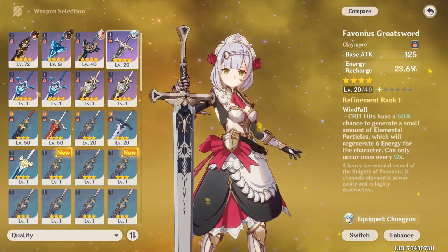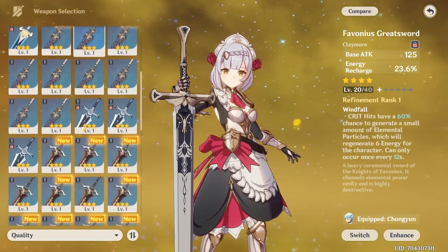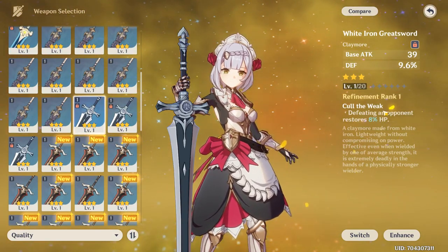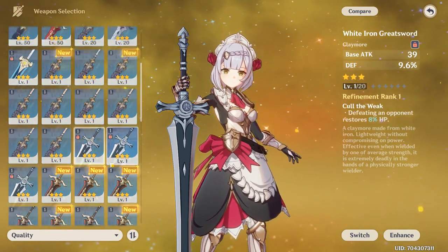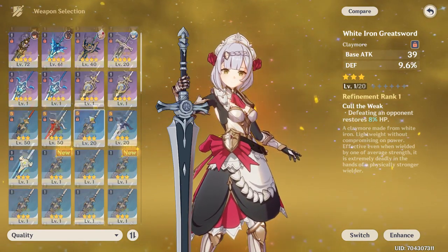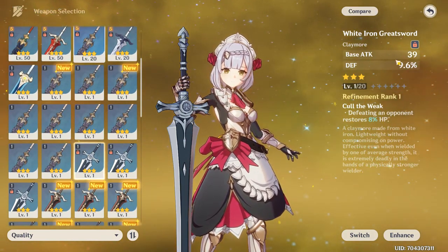There's another free-to-play option: you can use the Bell, which is fine I guess, or Favonius Greatsword. If you go around searching chests you can get the White Iron Greatsword, which has a defense main stat. You're not going to be killing much with Noelle in this defensive support build, but if I get better gear later I'll be happy to show off a DPS build. For now it's a support build, and White Blind is best-in-slot because it has a higher defense value than the 3-star options.